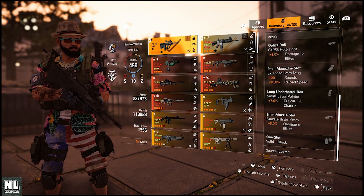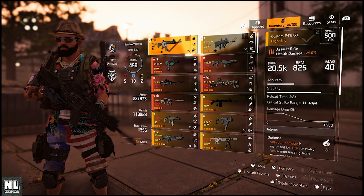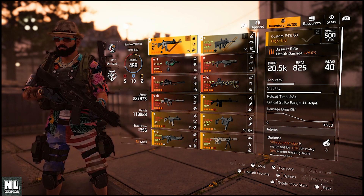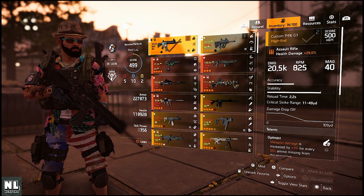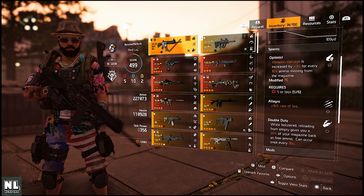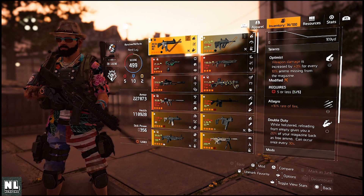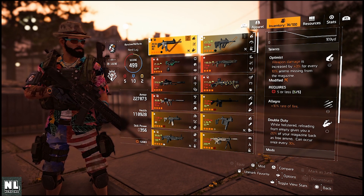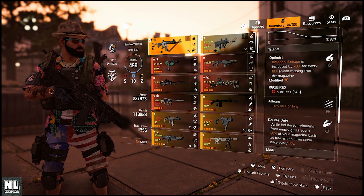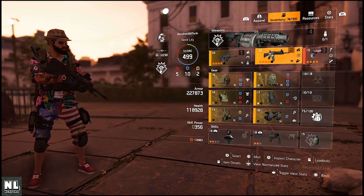For the secondary I like to use the P416. A lot of people use the AK, but I don't care for it — higher base damage but low rounds per minute. The talents I want are Optimist, I have Allegro, and then Double Duty as the last one. It could be a little better, but it works because this weapon is mostly holstered. I have a 20% chance of getting my magazine back as free ammo, occurring once every 30 seconds.